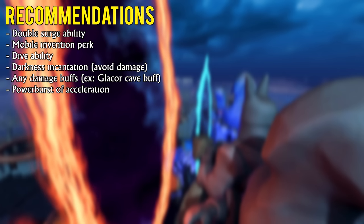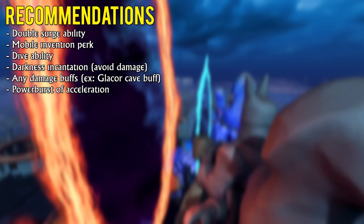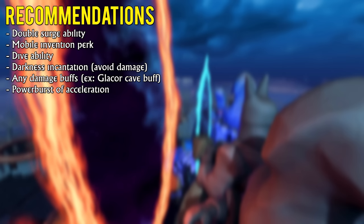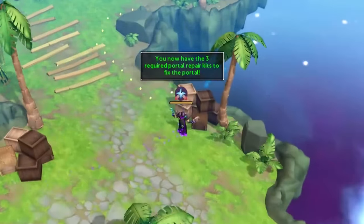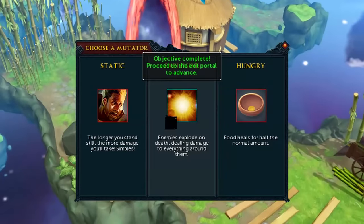Some other recommendations for this method: have the Double Surge ability unlocked, the Mobile perk on a piece of armor or a weapon switch, the Dive ability, the Darkness incantation to avoid damage by dodging it, any damage buffs like the Glacor Cave buff for example, and a Power Burst of Acceleration potion to quickly get to the other side of the map after clearing a section.